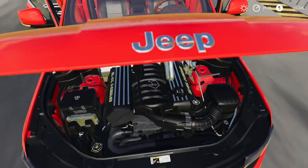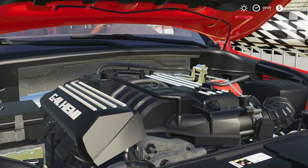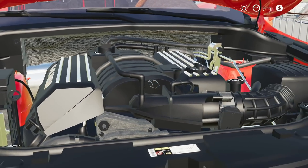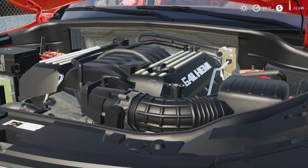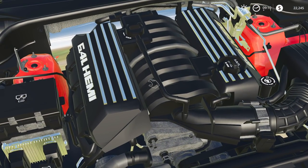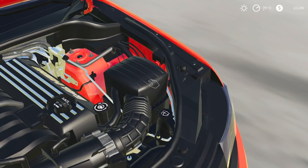Let's see what's under the hood. We have the engine, the battery — it all looks really, really good. You can see the exhaust manifold and everything. It's a very detailed engine. Look at that — 6.4 liter. I am definitely a fan.